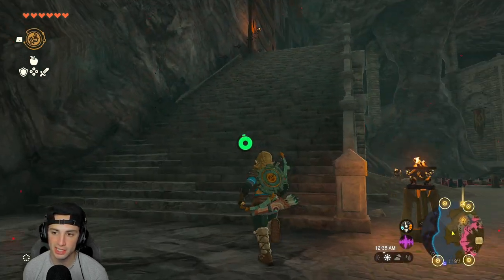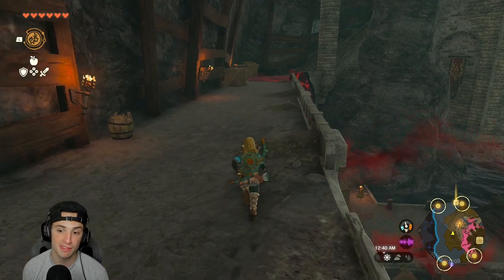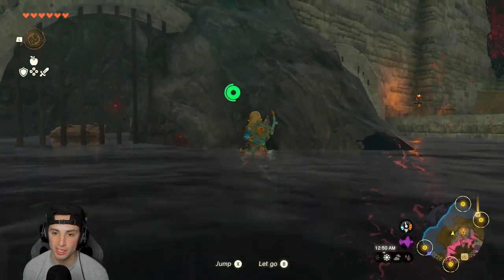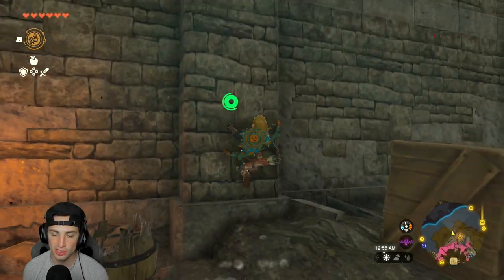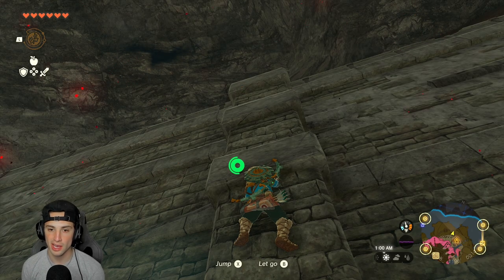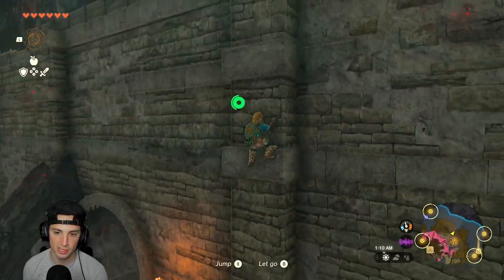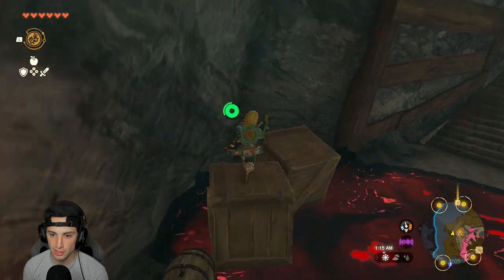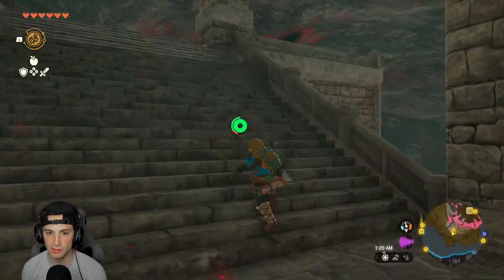As you head up through the docks, there are typically Gloom Hands — those dark annoying hands that grab and kill you. I already dealt with mine, but if they're still there, lure them toward where they spawn, then hang on this wall. If done correctly, they'll be stuck right above you and actually kill themselves. If they don't, lure them back to the stairs, climb this wall, time it right, hop over, and run past them to get through.